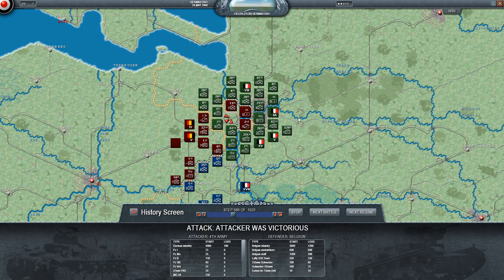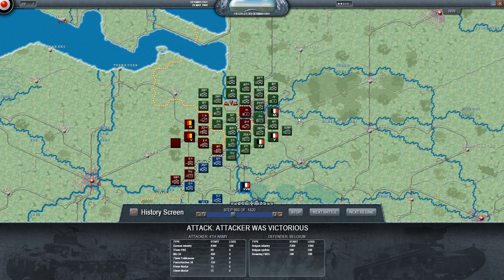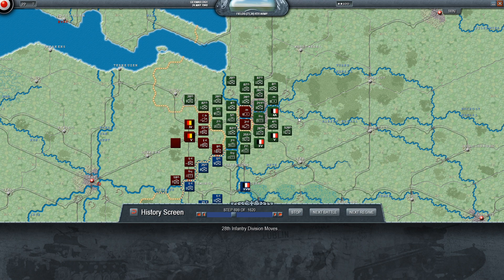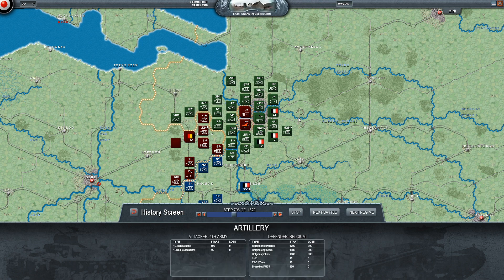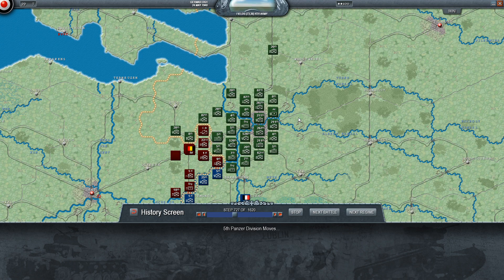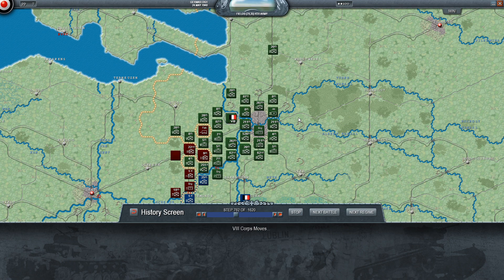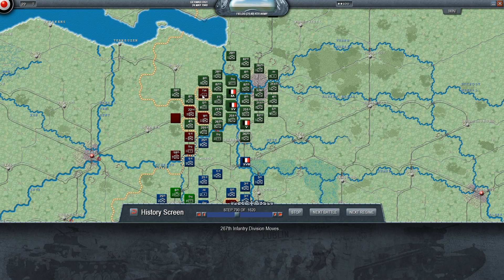4th Army is in position to finish off the Belgians - hopefully they can encircle and wipe out a few more units. Looking at those Belgian losses, this pretty much is all of them - they must surrender any time now. It's a bit surprising they haven't, to be honest. They've lost nearly all their cities and their entire army has just been dissolved. 4th Army is now decisively taking Antwerp and streaming over the rivers.